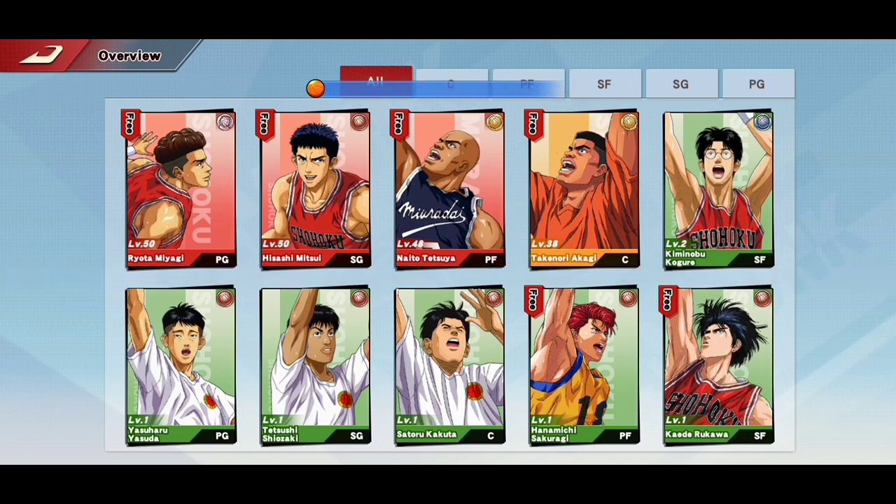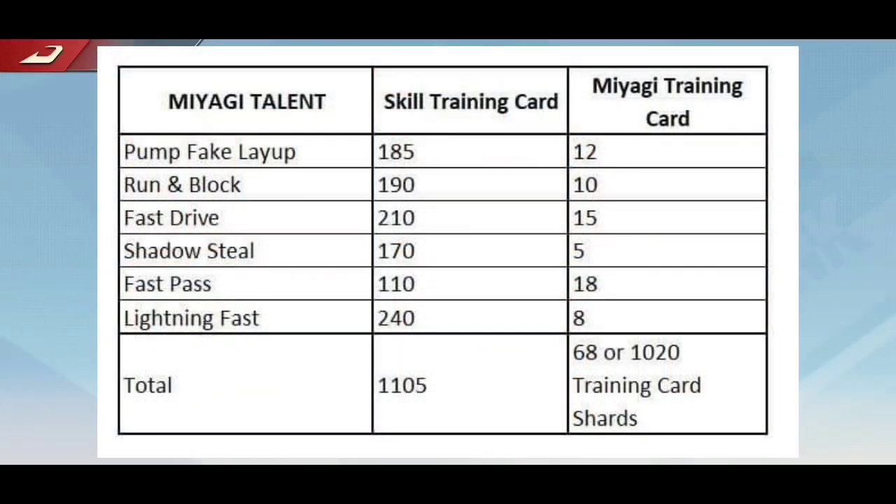Ryota Miyagi's talent focuses on ball handling, passing, speed, and steal. Make sure to level up to Class S so all talents can be unlocked. These are the total number of skill training cards, training card shards, or Miyagi training cards that you need to max his talents.